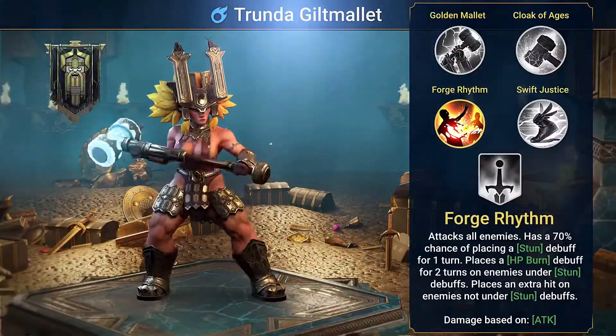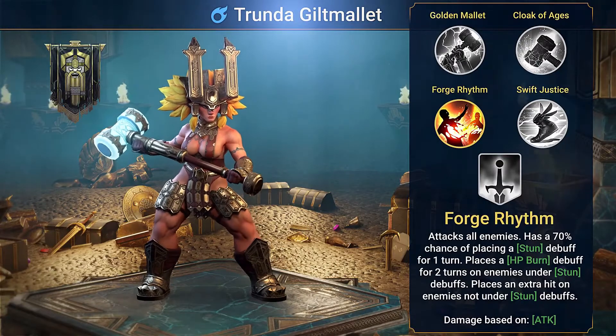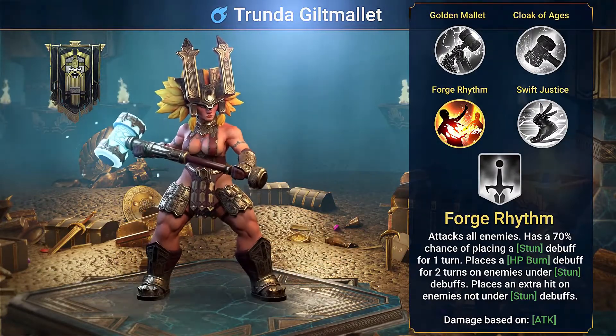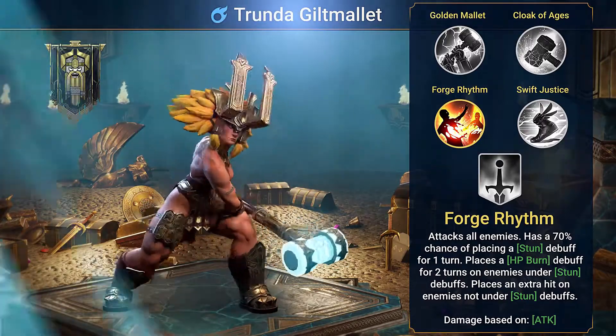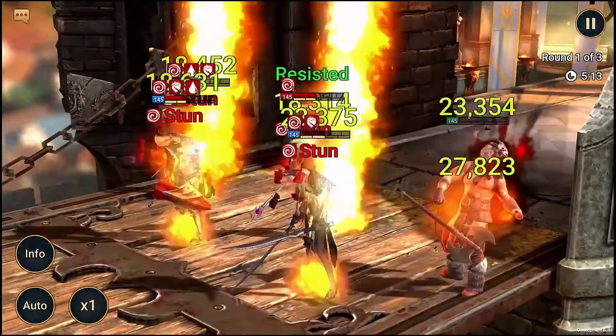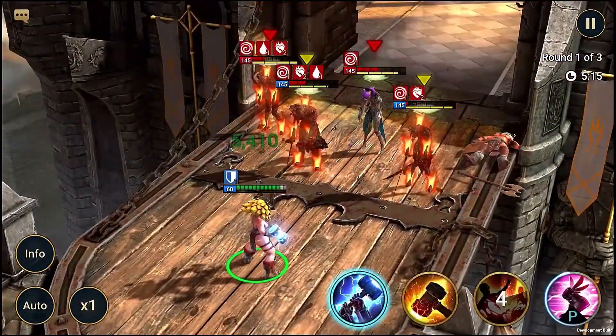Forge Rhythm is her third skill, and it's kind of a monster. It's an AOE attack that hits super hard with a high chance of stunning everyone it touches, and then setting them on fire if they get stunned. And if it doesn't stun an enemy, she'll smash them in the face with a second hit for good measure. Not one for the faint-hearted.